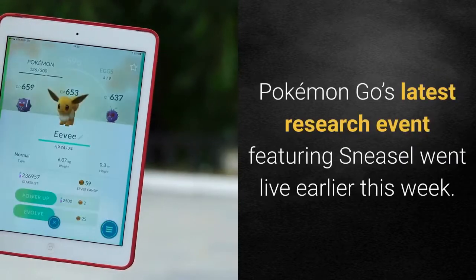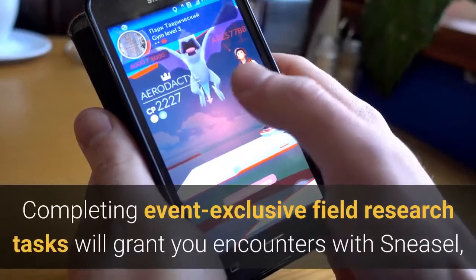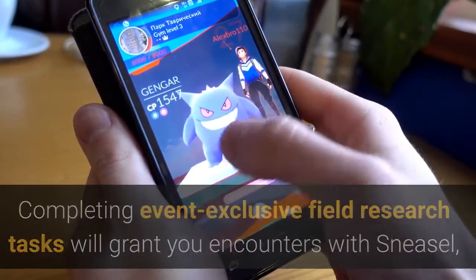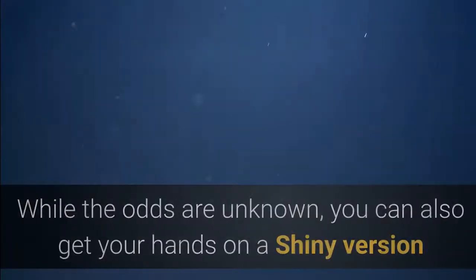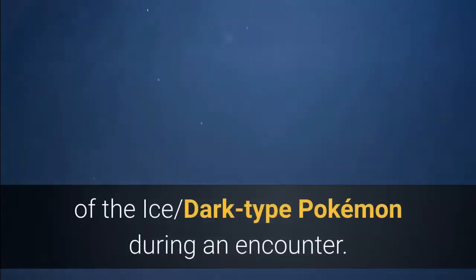Pokemon Go's latest research event featuring Sneasel went live earlier this week. Completing event-exclusive field research tasks will grant you encounters with Sneasel, giving you a chance to add the Pokemon to your collection. While the odds are unknown, you can also get your hands on a shiny version of the ice-dark-type Pokemon during an encounter.